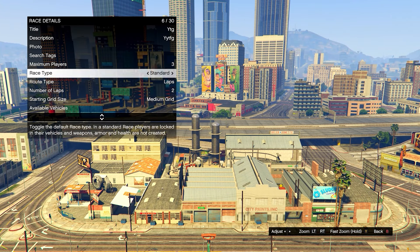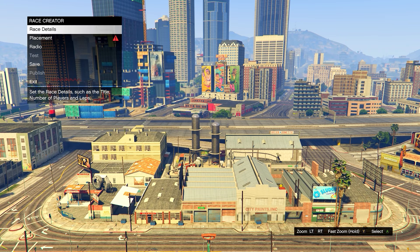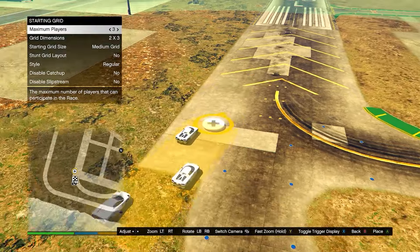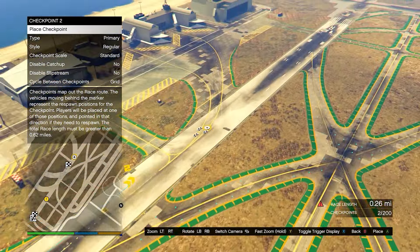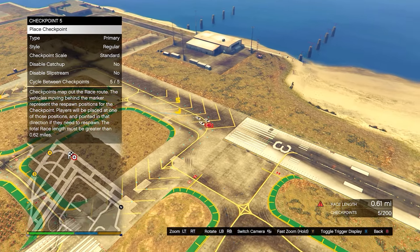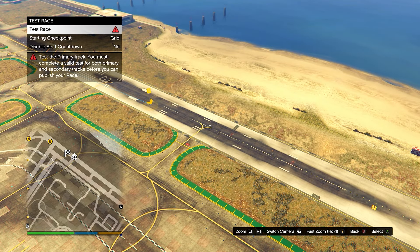Go on Race Details and fill this in — the title, description, and photo don't matter, they can be anything. Head down to Maximum Players and set this to three, then set Route Type to Point to Point. You can choose any supercar or car you want to test the race. Warp to the airport, head down to Placement, place the trigger anywhere, take a photo for the lobby camera, then place checkpoints until the race is at least 0.62 miles long — when that red warning icon disappears. Once done, test the race.